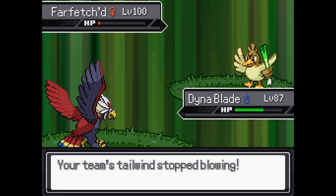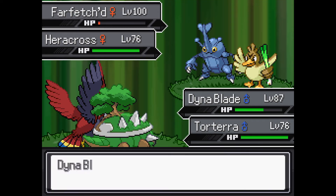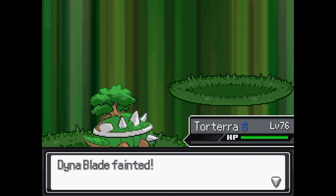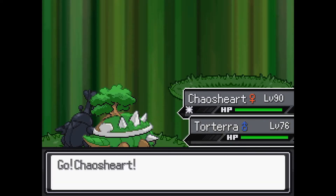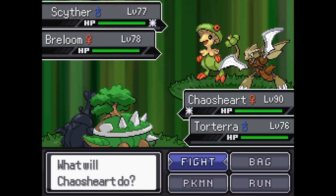Farfetch'd — I wonder if the Forest field effect increases the crit chance you get from the Stick. That might actually be what's happening. Dynablade's popping off, that's good. He's getting nonstop crits, what's up with that? Rain stopped finally. Oh, I think we took out all their Flying types. I spoke too soon — why does this random construction worker have a shiny Scyther?